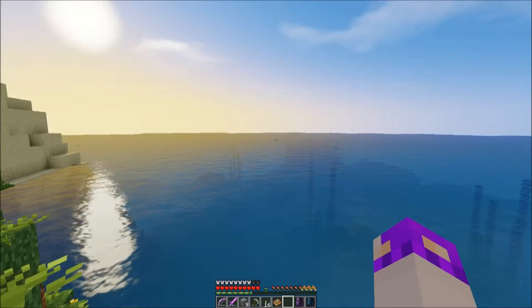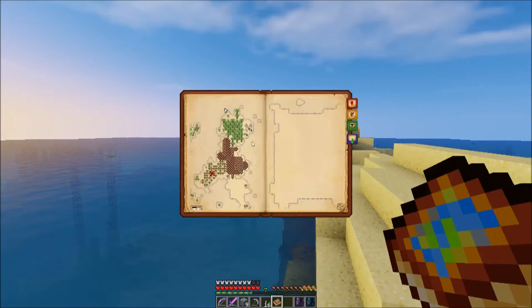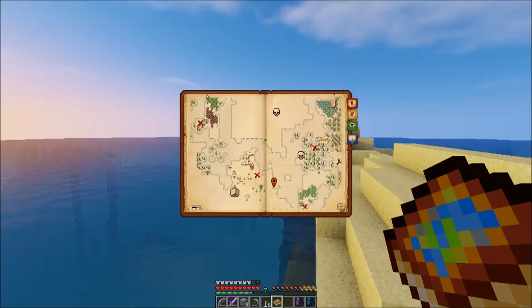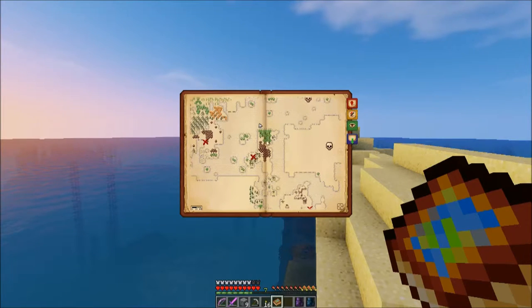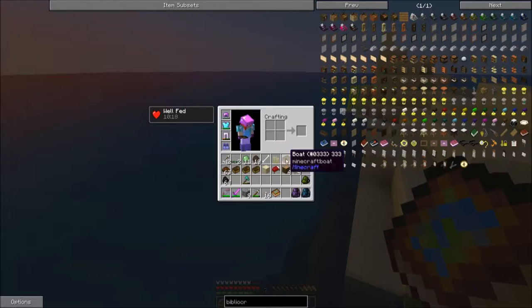Hello again everybody, welcome back to Life in the Woods Renaissance. Last time we were trying to figure out the map situation. We still have this whole ocean area that is unexplored. We came all the way around, crossed over to this little bit, and explored the whole island area. Now we know it's not connected, and we want to fill in this unexplored ocean spot.